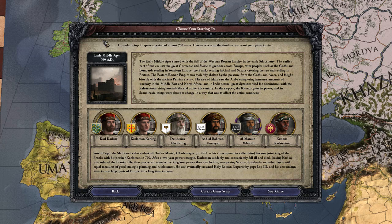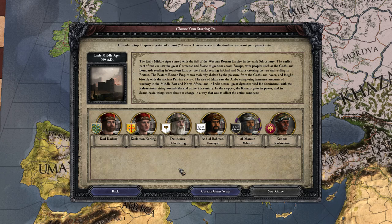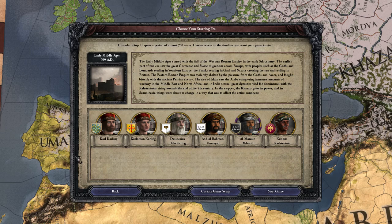I wonder what that could be. Anyway, as you could probably see, they've sort of changed — or at least added a little thing to the scenario selector, whatever you want to call it. The setup screen, I guess. Now you can always just go to the custom game setup and do it the old way, but if you want to quickly choose a major time period and then one of the main characters of that period, then it's a little bit easier. You don't have to worry about clicking on little places and anything like that.